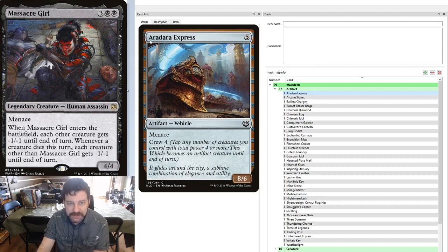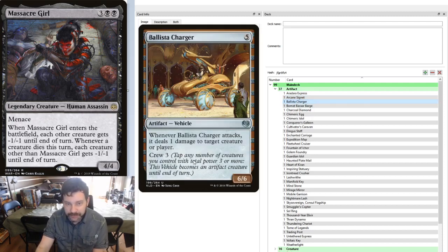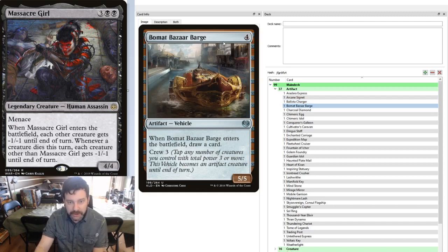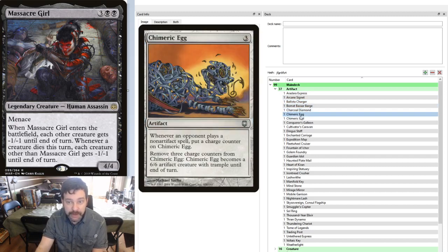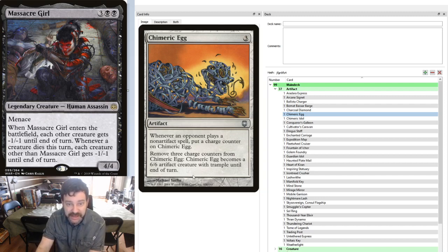Let's start with the vehicles that do exist, such as the Aradara Express — 8/6, Menace, Crew 4. For mana rocks, Arcane Signet. You don't have to run Arcane Signet if you don't have extras; you can use Cold Steel Heart or Star Compass — just anything that can tap for a mana. Ballista Charger: when it attacks, deals 1 damage to a creature or player, crews for 3, and it's a 6/6. The Bomat Bazaar Barge draws us a card; it's a 5/5 when crewed. Charcoal Diamond for some ramp.